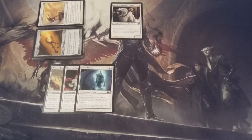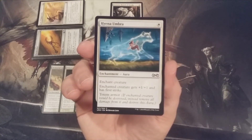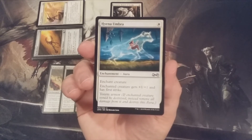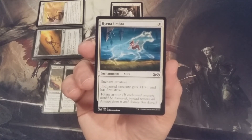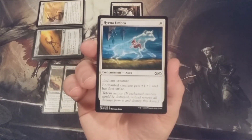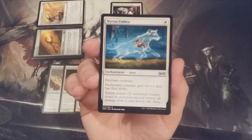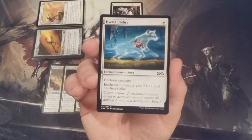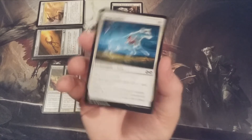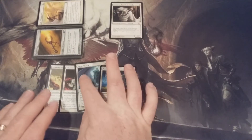Aura number four: Hyena Umbra, for one white. Enchanted creature gets +1/+1 and has first strike. More importantly, Hyena Umbra has the totem armor mechanic — if enchanted creature would be destroyed, instead we remove all damage from it and destroy this aura. So we have a get-out-of-jail-free card that saves our commander from being sent back to the command zone.